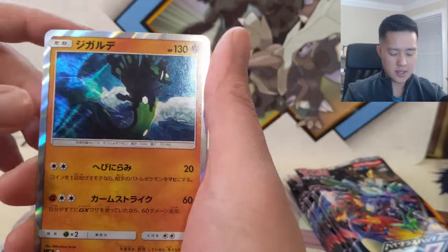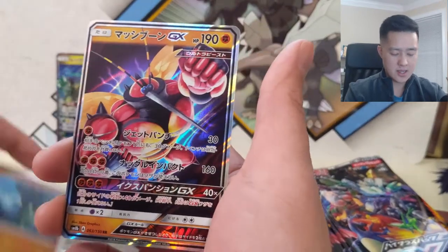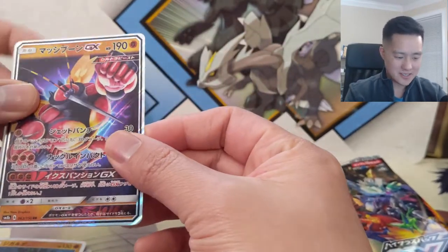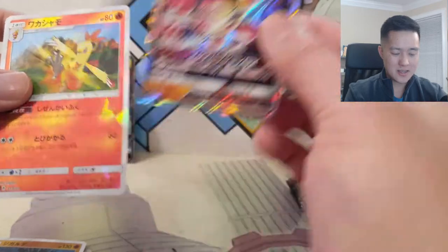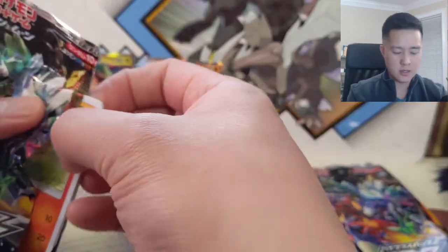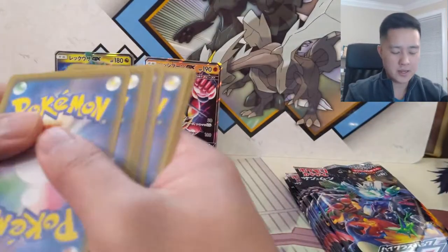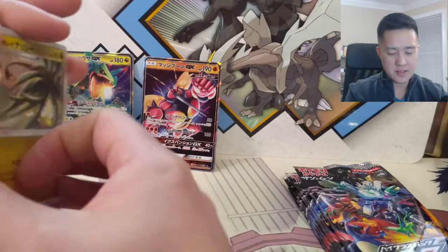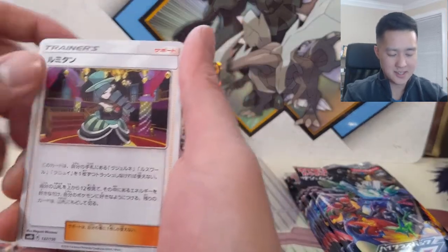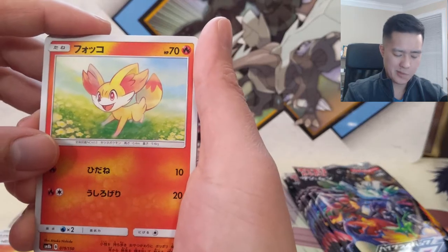We got a Let Loose, Marshadow, a Zygarde snake variety, and we are getting some good GXs — that Rayquaza and then Buzzwole with a Combusken, a Shatter Rare. As far as these different packs go and how they open, I feel like this one's the easiest or the one I've had the most success with. We also got a Wishful Baton.